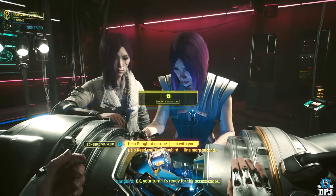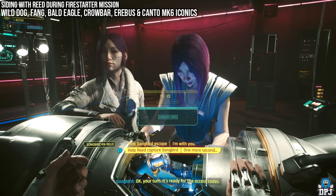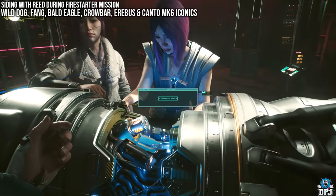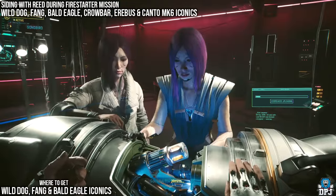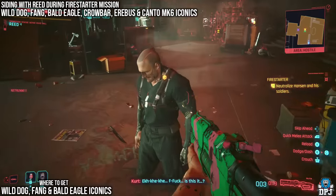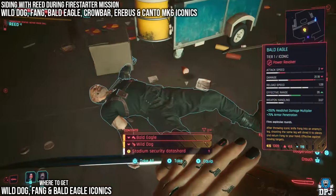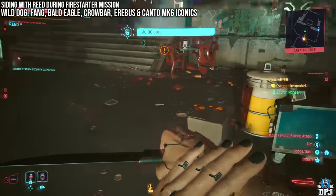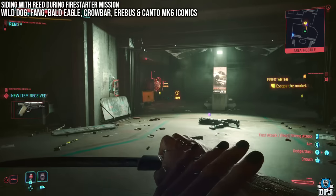If you want Reed's iconics, select the bottom option — 'Help Reed capture Songbird.' As you progress the Firestarter mission, you will eventually come face to face with Henson. If you take him out, you get all three of his iconic weapons: the Wild Dog, the Bald Eagle, and the Fang. Kill Henson, loot his body, and grab these three iconics.